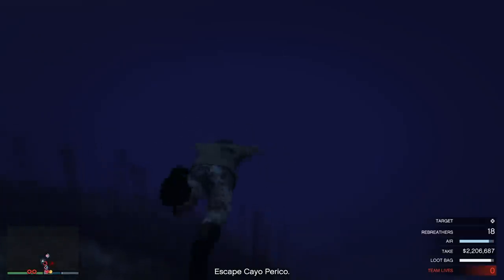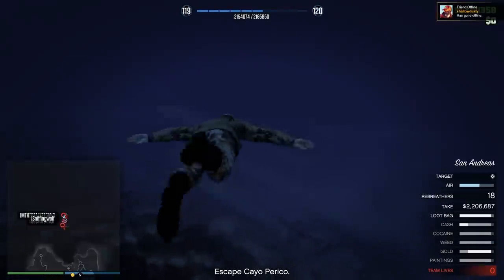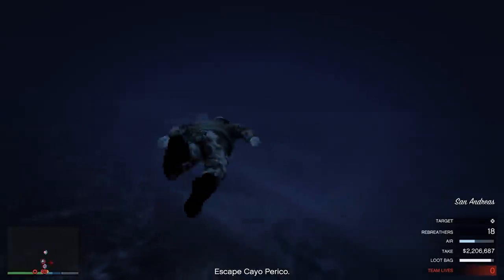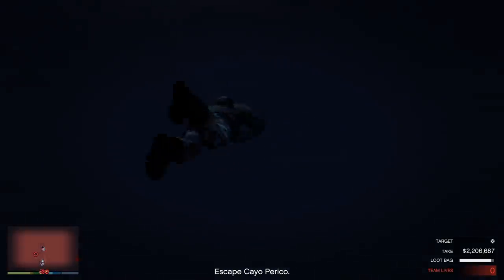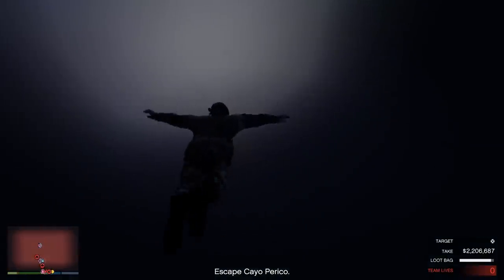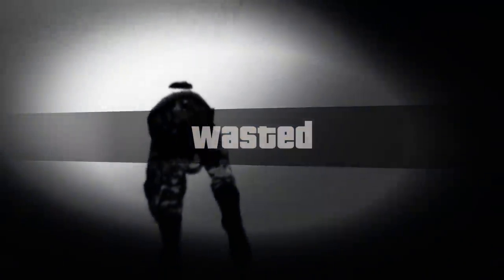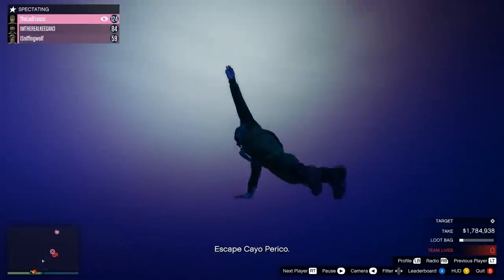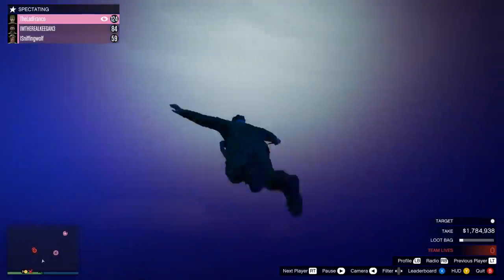You can see on the mini-map we're just swimming. It takes maybe a minute to get away. The NPCs have helis and boats above us, but they can't hit us. It will eventually end the heist. However, in this gameplay I wasn't paying attention and accidentally hit G again on my keyboard — don't do that, because it takes off your rebreather and you can't put it back on unless you go back up to the surface. My dumb self got killed and we ended up losing about $400,000 of the heist payout.